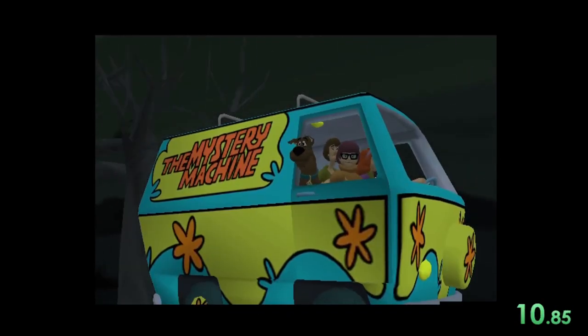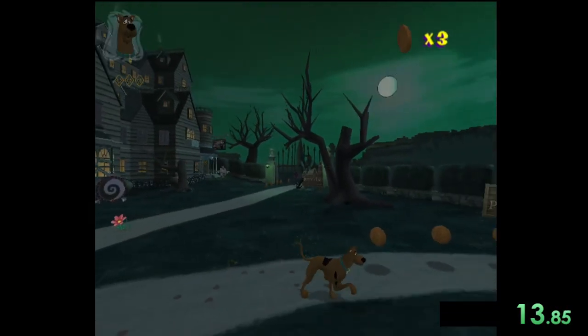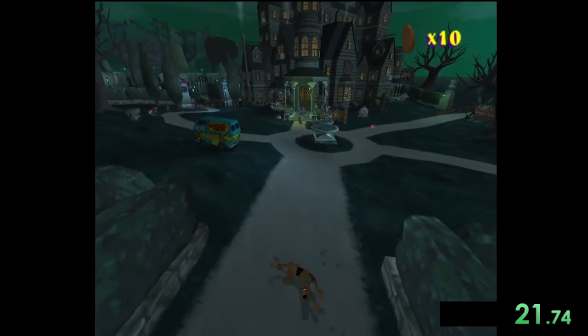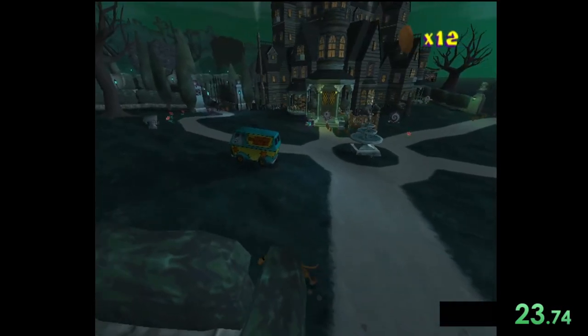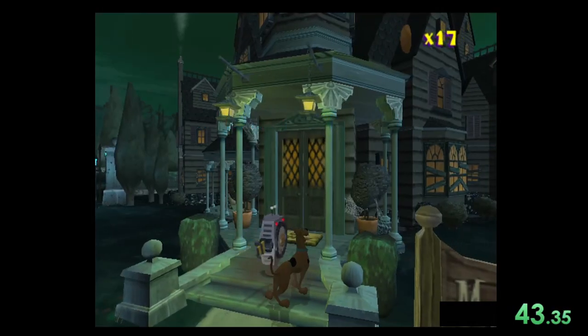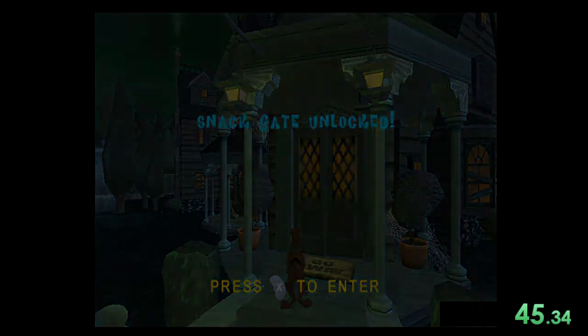The speedrun starts off with us outside the Mystic Manor, and the first thing we do is collect some Scooby snacks in order to go inside. In this game there are multiple gates and doors that require Scooby snacks to open, so for the entire duration of the run we want to make sure to grab as many snacks as we can. Once we get enough snacks, we go to play this little robot thing and head into the manor.